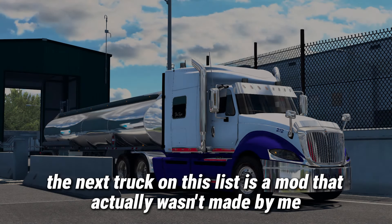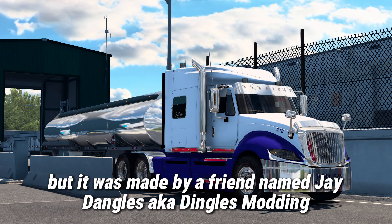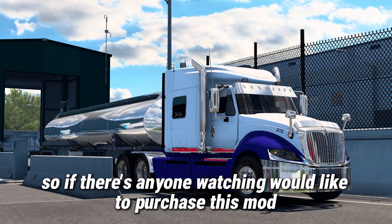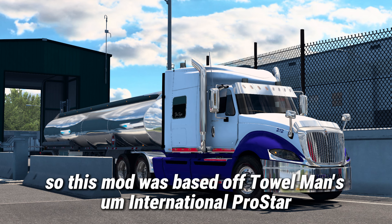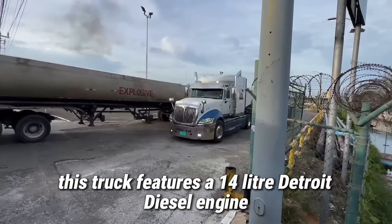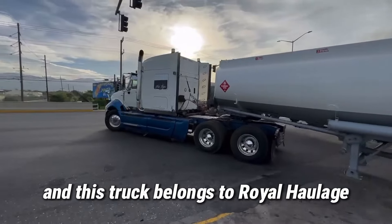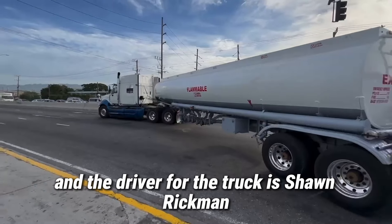The next truck on this list is a mod that wasn't made by me, but was made by a friend named J Dangles, aka Dingles Modding. This mod is actually for sale, so if anyone watching would like to purchase it, I'll leave his information in the description below. This mod was based off of Tollman's International Pro Star. It features a 14-liter Detroit Diesel engine along with an 18-speed transmission. This truck belongs to Royal Knowledge and the driver is Sean Rickman, well known as Tollman.